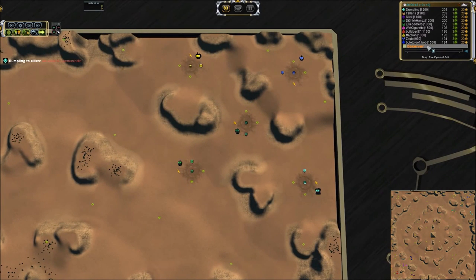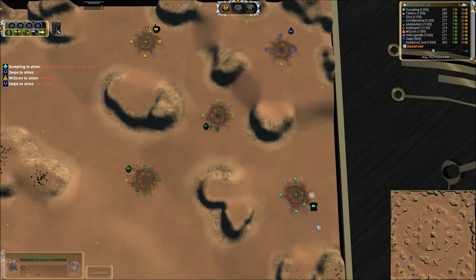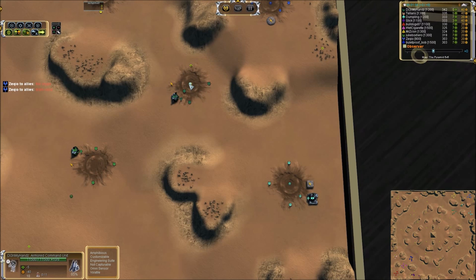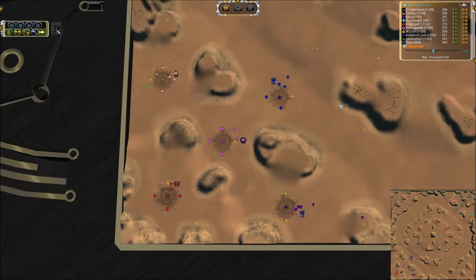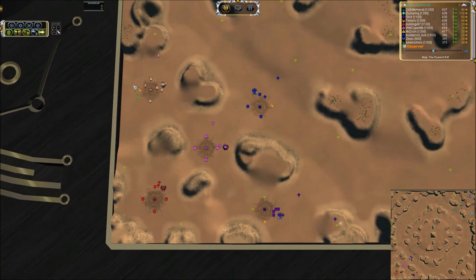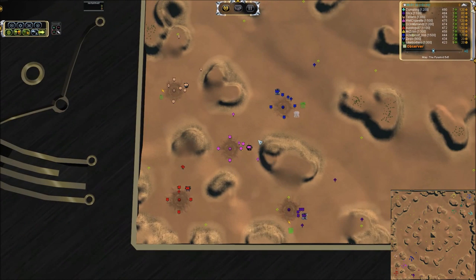This is an Average Joe's match, 900 to 1500 skill range — smack dab in the middle. We have Mr. Zion going Cybran, and the air slot is occupied by Ezekiel, who is taking Aeon — the normal choice. Dumpling is taking UEF on the right-hand side. Die in My Hands taking Seraphim, and Jukebox Hero also Seraphim on the mid slots. On the southern side we have Bulletproof Bob taking UEF — the appropriate faction for that name. Wet Cigarette taking Cybran.